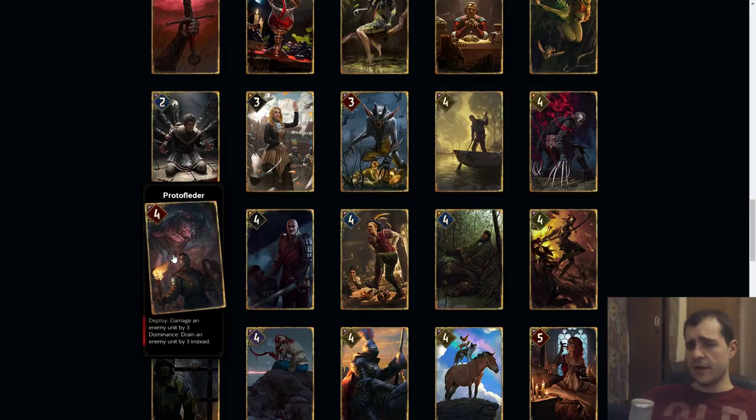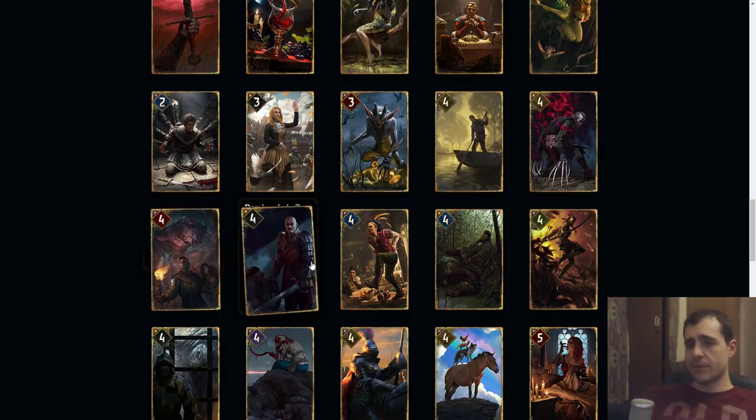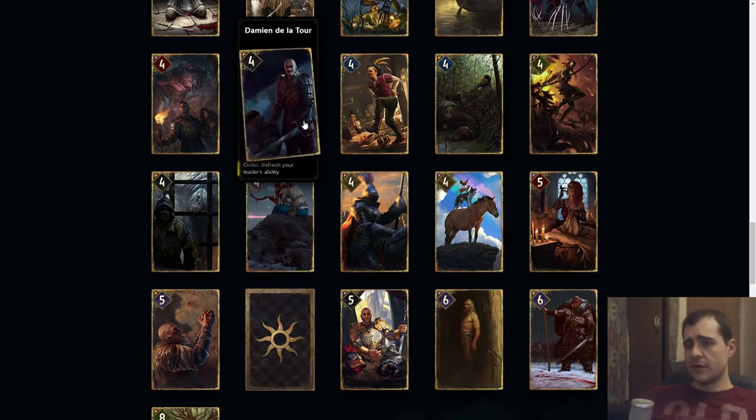Proto Flatter: damage by three. Dominance: drain an enemy unit by three instead. Dominance is when you have the highest unit. I think this has the cost of nine — so it's a conditional ten, base seven. It's okay with removal heavy. Damien de la Tour: refresh your leader's ability. I think this has the cost of thirteen. The problem is he has order and can get shut down. Your leader ability would need to be pretty strong to justify him, and the fact that you're just playing him is a huge risk. You'd need to protect him, but you can't really rely on this to build a deck around — though it could be powerful.